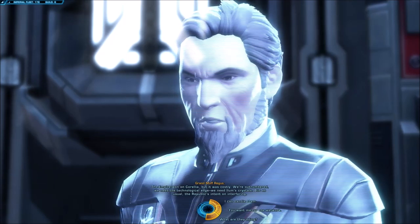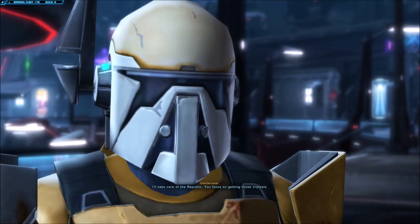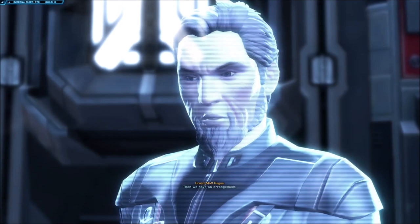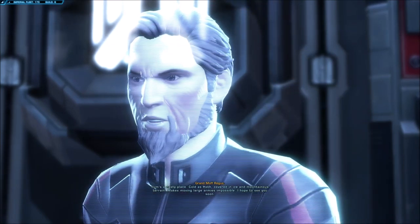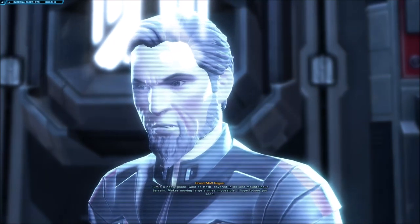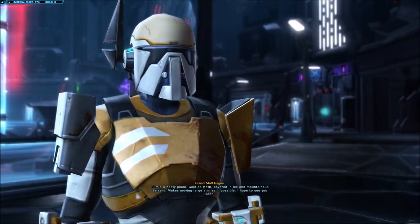Ilum has the biggest supply of Adegan lightsaber crystals in the galaxy, and our scientists have been most successful with Ilum's crystals. The Empire won on Corellia, but it was costly. We're outnumbered — we need the technological edge, we need Ilum's crystals. But as usual, the Republic is intent on interfering. I'll take care of the Republic; you focus on getting those crystals. Then we have an arrangement. Ilum's a nasty place — cold as Hoth, covered in ice and mountainous terrain, makes moving large armies impossible.